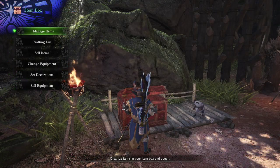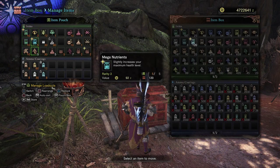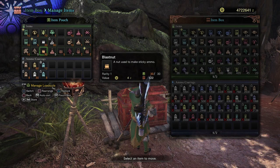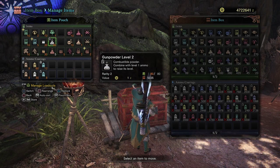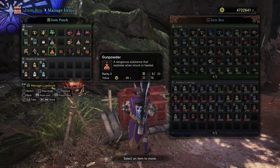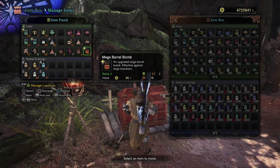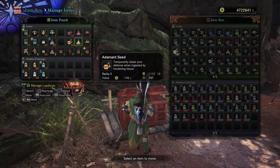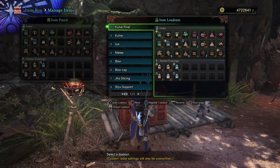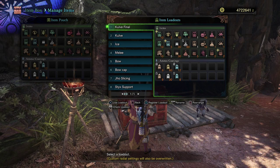For items, you're going to have your Potions and materials to make more Potions, Max Potions, Thunderbugs for Thunder Ammo, Slash Berries for Slicing Ammo, Blast Nuts to make Sticky Ammo, and Gunpowder Level 2 to make Sticky Ammo Level 2. You'll also want a Farcaster for emergencies, Gunpowder, Large Barrels, Devil's Blight, Large Barrel Bombs, and Mega Barrel Bombs to get the most out of your barrel bombing. Bring Armor Talon, Power Talon, Armor Charm, Power Charm, Adamant Seeds, and Might Seeds. When I start, there's also an Armor and Demon Drug for buffs all the way through.